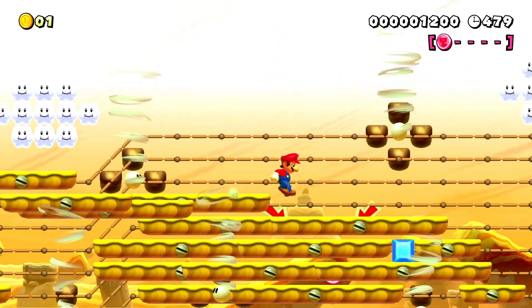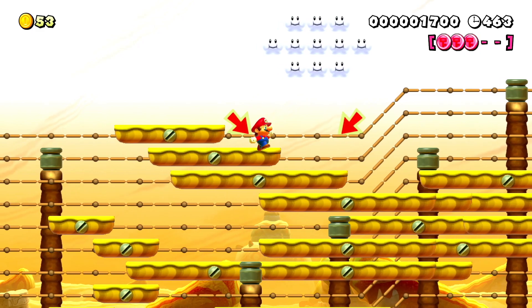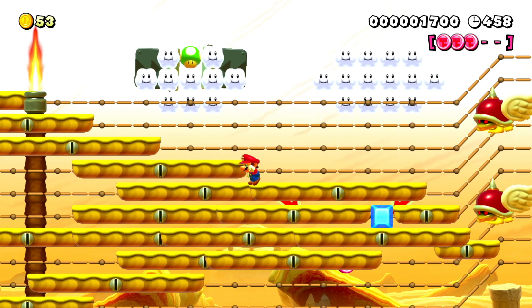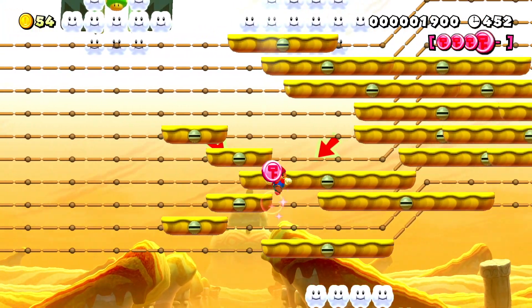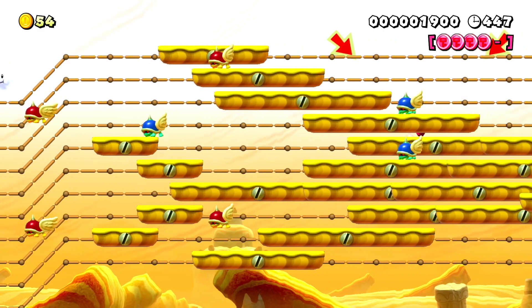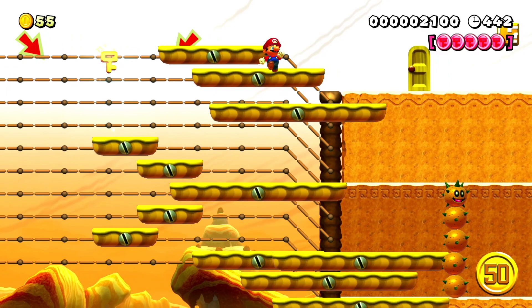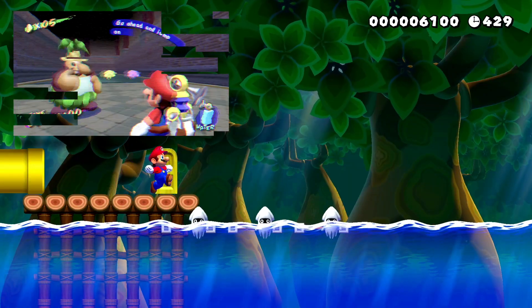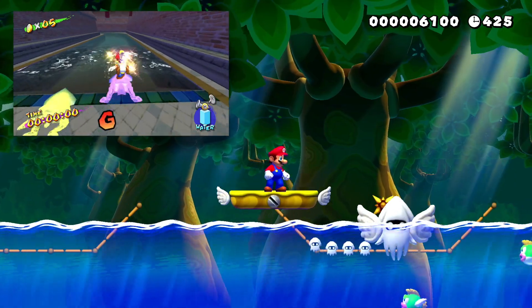They threw in a couple of portions that were just cool to have that weren't necessarily bosses — like the Sandbird level where you had to collect the coins on the Sandbird. They also included the Blooper race; there are three Bloopers to choose from and you can race with them on the water as you follow the big one along a path.